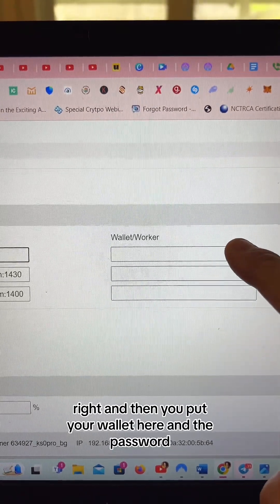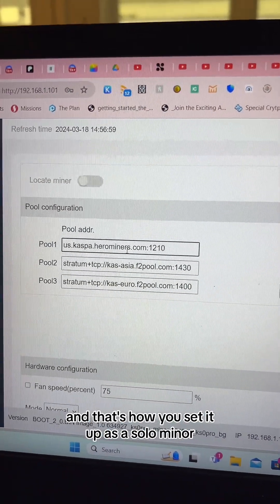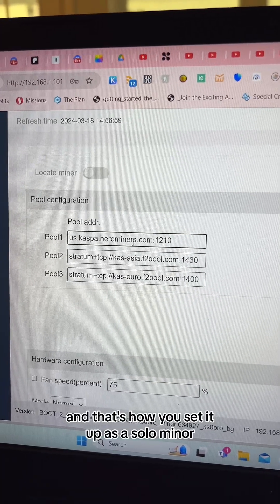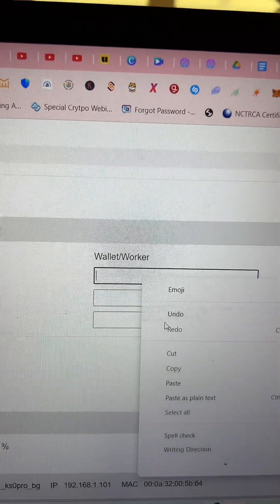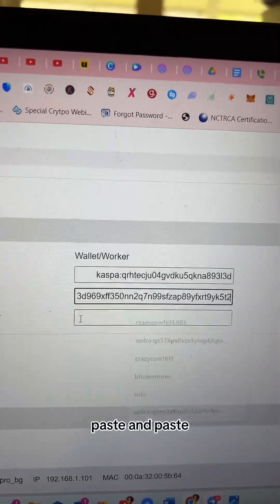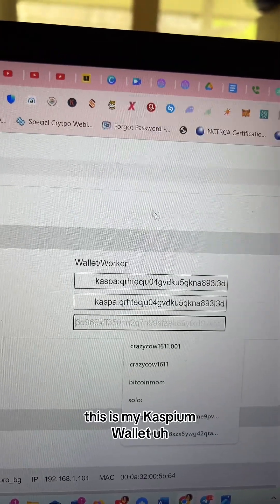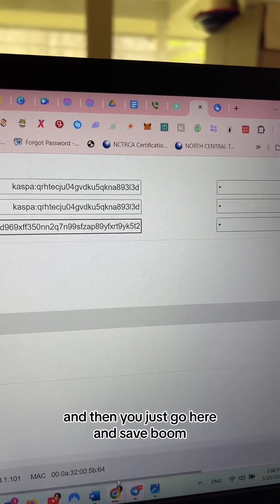Then you'll put your wallet address and the password in there — and that's how you set it up as a solo miner. That's how it looks. I'm gonna put my wallet here — paste, paste, and paste. This is my Caspium wallet.